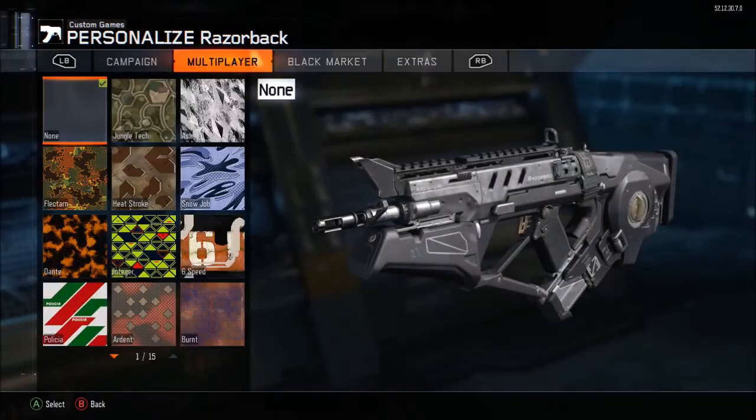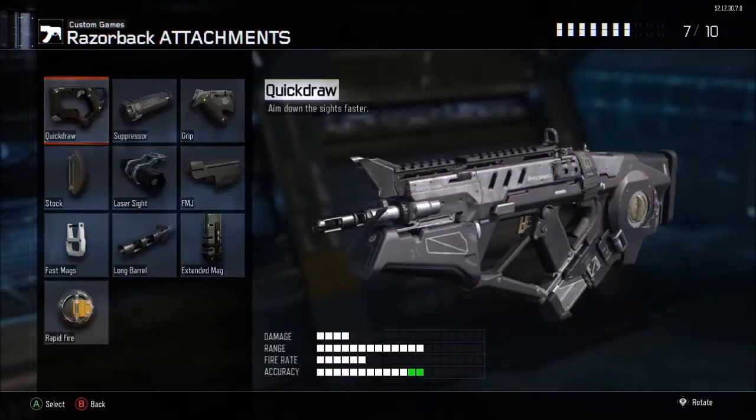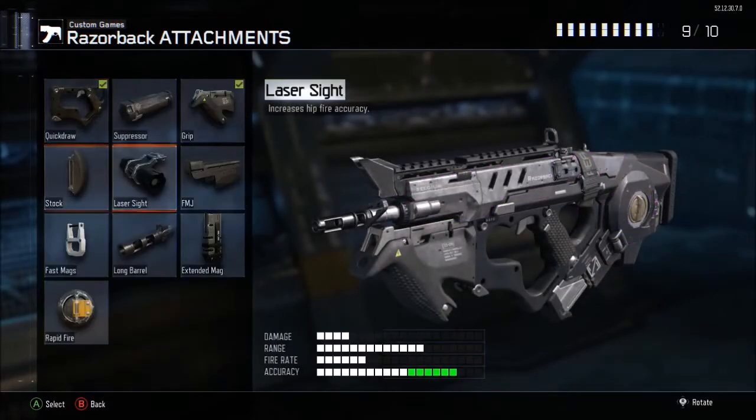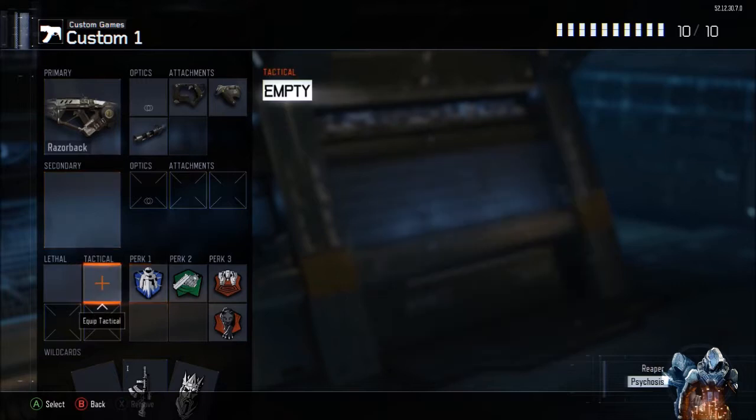For my camo I use Royal, the only good one I have on it. The standard three attachments are Quick Draw, Grip, and Long Barrel. For perks I don't run any lethals or tacticals since I never feel the need, and I never run a secondary on an SMG class unless it's a sniper.